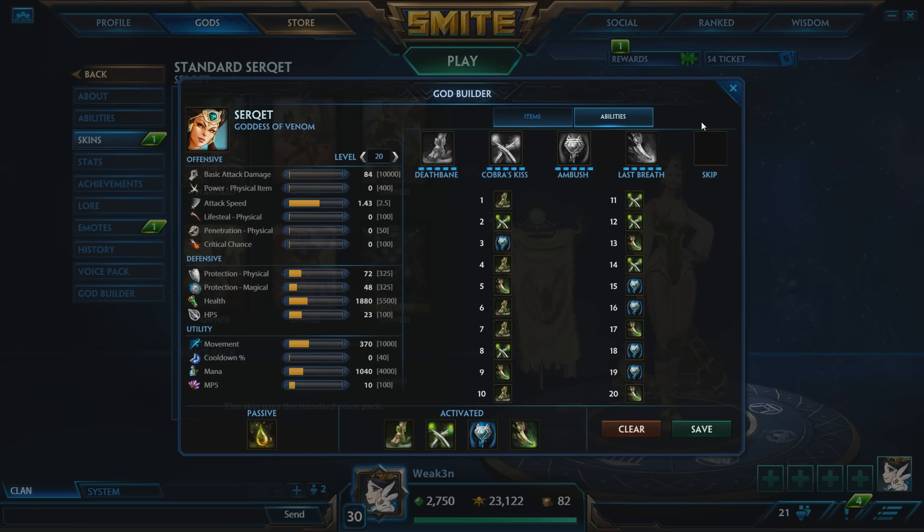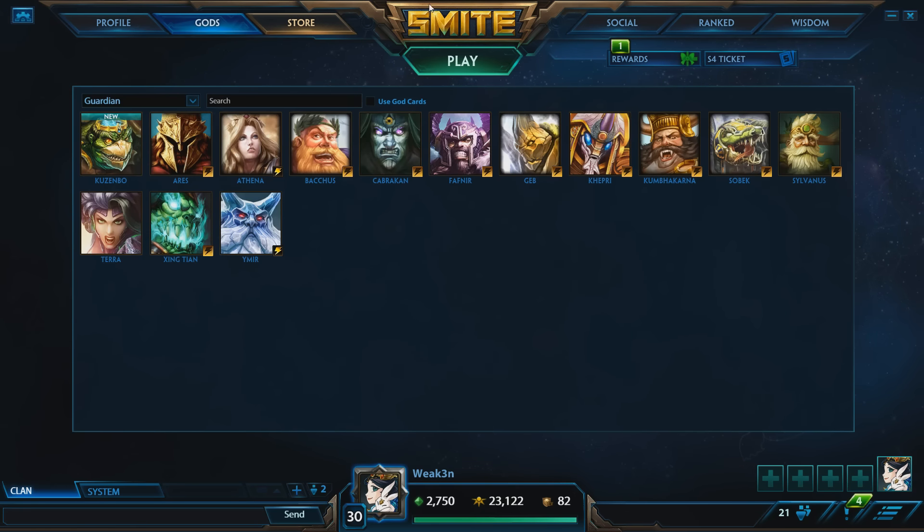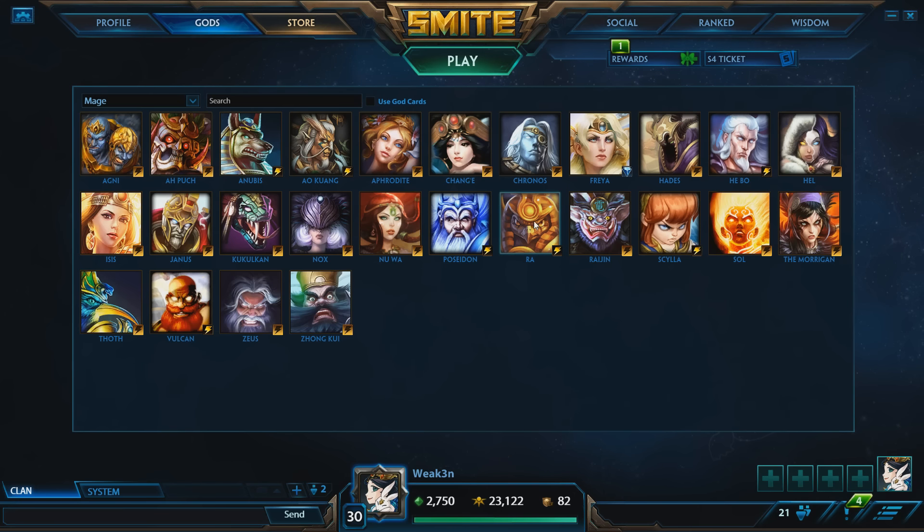Now for matchups — any healer you want to play Serket into. There really aren't any healers that'll give you too much trouble. A very skilled Aphrodite who positions correctly might not get completely shut down, but Sylvanus, Chang'e, and pretty much anyone that heals — Isis — you'll do well against. Anyone who has low mobility you will really dominate. Ra, you'll dominate. Mage-wise, you really only want to avoid Poseidon because his whirlpool is really rough and a good Poseidon will kite you pretty much to the fullest. Most other mages you body everybody because you have more mobility than them.